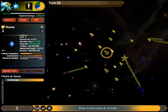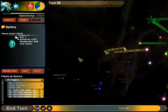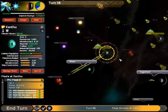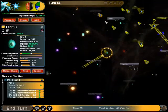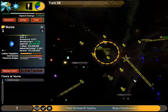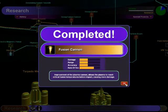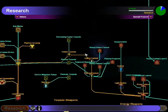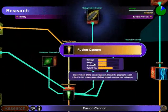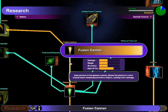Two more turns on the fusion cannon. We have made a breakthrough weapon! Fusion cannon gives me a good medium round energy-based weapon that's equivalent damage to a stormer.